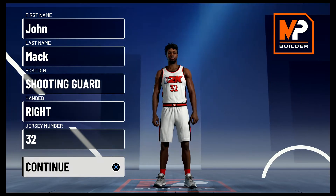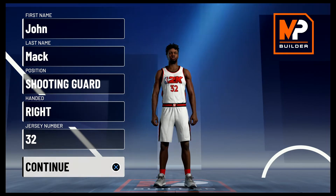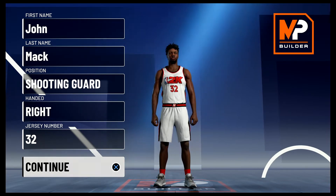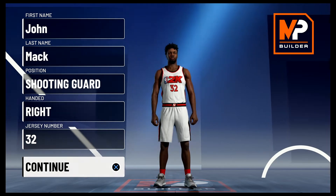He was drafted by the Wizards to play with the coming-out-of-his-prime Mitch Richmond and Juwan Howard in his final few seasons there. He then paired with a freshly unretired old man Michael Jordan for a season before being traded to the Pistons for Jerry Stackhouse. The team already had Ben Wallace and Tayshaun Prince, who they had drafted that season, and Chauncey Billups also signed that season as well.